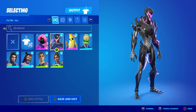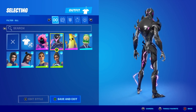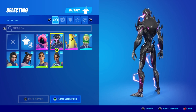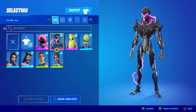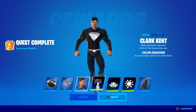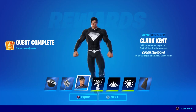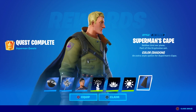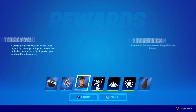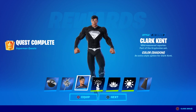Let me show you the rewards you can get right now. You can unlock Shadow Superman — they actually released it early. If you sign in right now and have completed at least 50 Epic Quests, you will unlock Superman and all of his cosmetics. These are all the items you unlock once you've completed 50 quests.